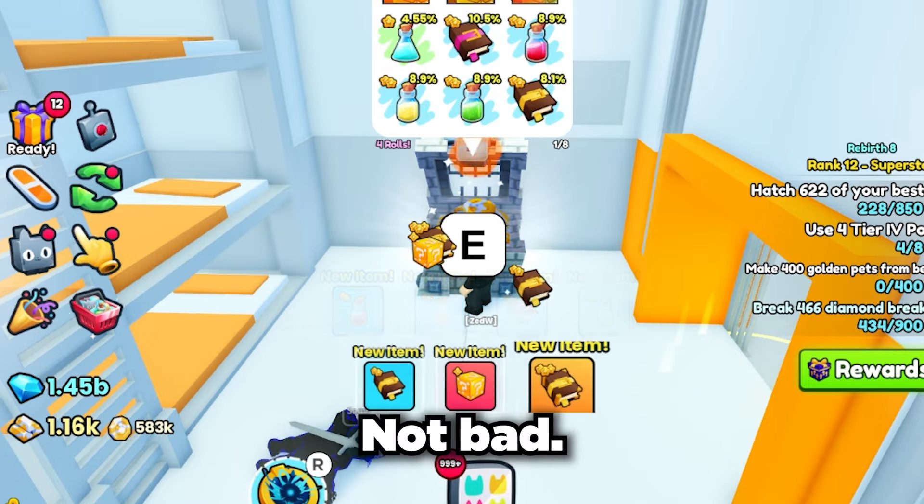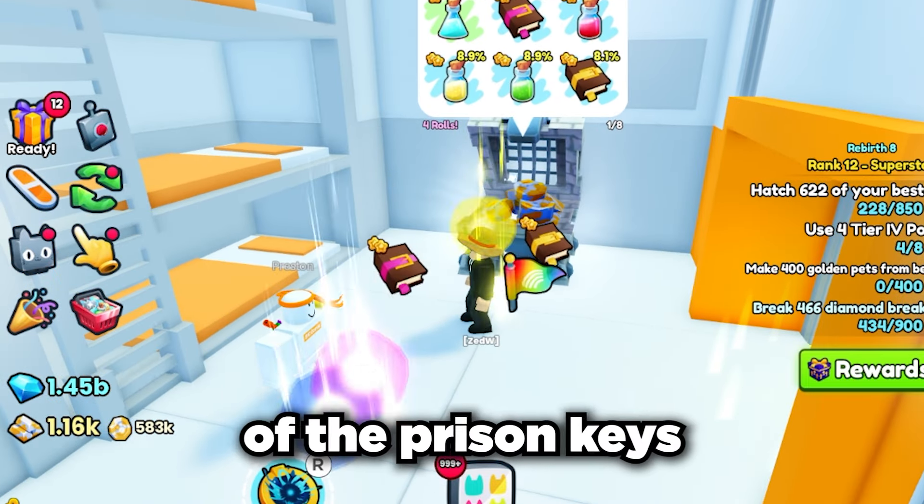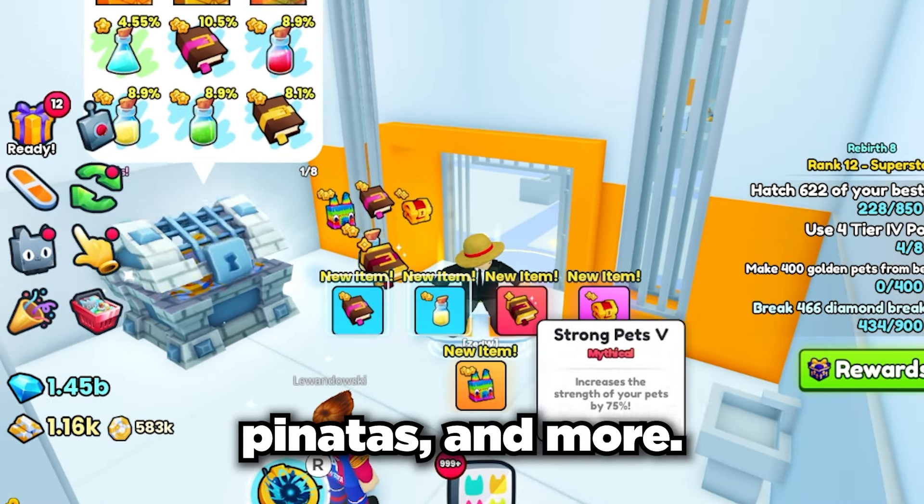Finally, a mini chest, not bad. To speed things up a bit, let's check out the best items we got from the rest of the prison keys on my main account - some trading booth vouchers, piñatas, and more.